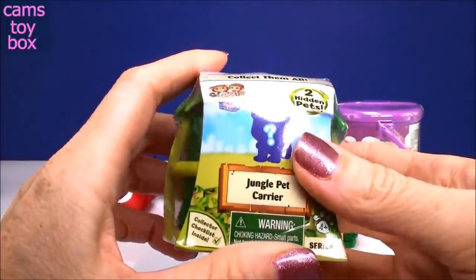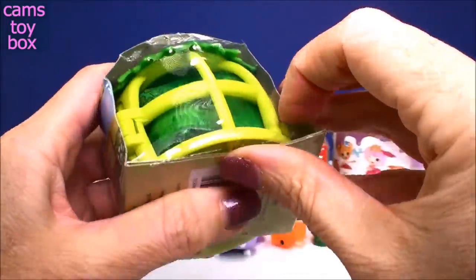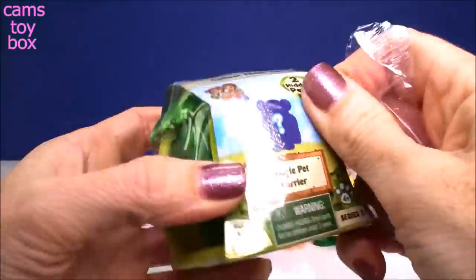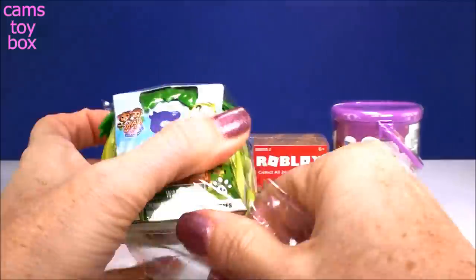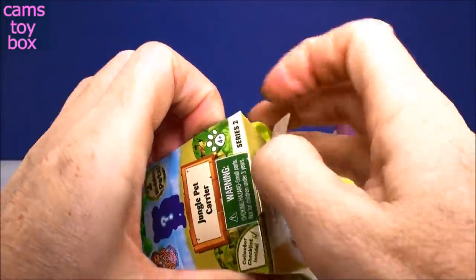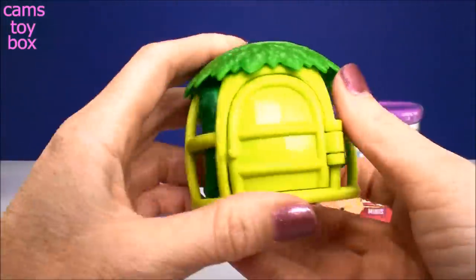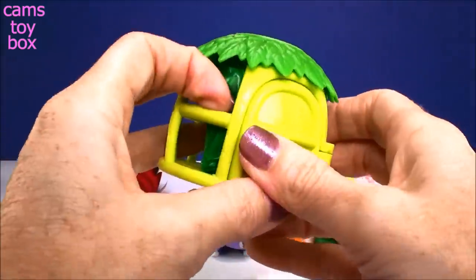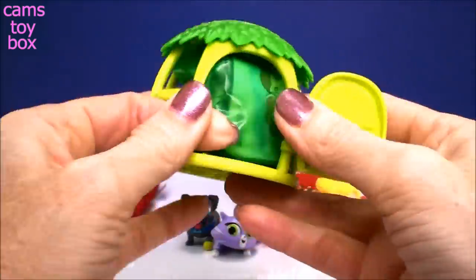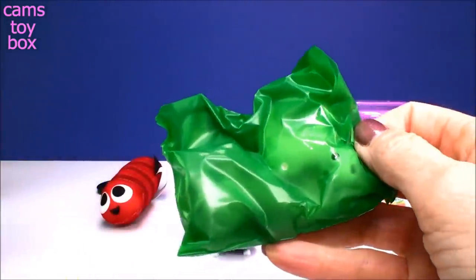These are really cute too. This is a jungle pet carrier from Jungle in My Pocket - comes with two pets inside and this one is from Series 2. I love the little carrier, so, so cute. So you pop open our little tree - I think it's like a little tree house. Oh my gosh, I can't get the door open. There we go. And inside is our bag.